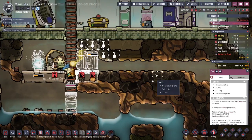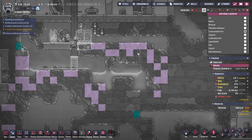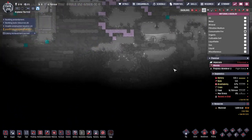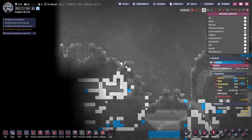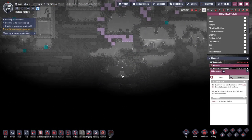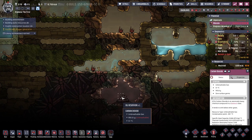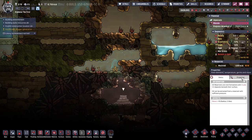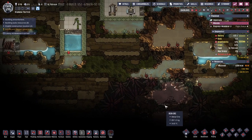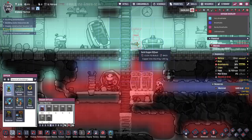The nice thing is there's plenty of coal. If we look at consumable ore — actually there's less than I thought there'd be. I thought there'd be some big patches; there might be on other parts of the planet. There's actually not very much coal. There is a nice oil reservoir here, but you have to build an extractor on it to make it work, which I do not have.